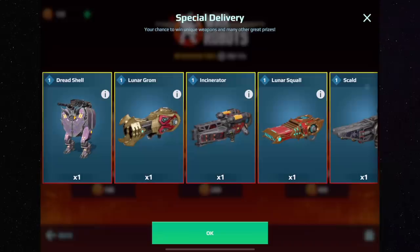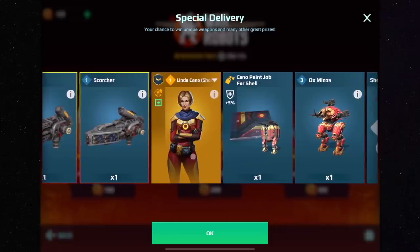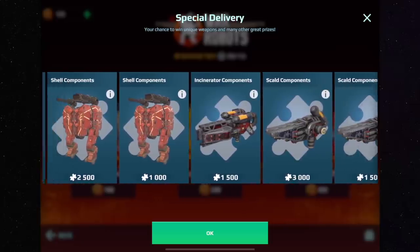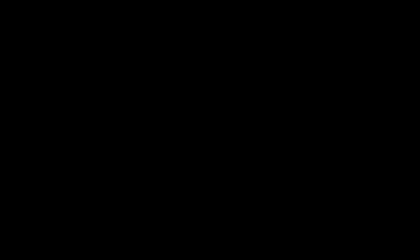Looking at the third crate with the same mindset: Dread Shell has the best durability, it's a meta bot. Lunar Grom is awesome. The Incinerator and Luna Squall have really nice designs as collector items. You may have Linda Cano or Oxminos already, but overall this seems like a good crate with newer items. Plan ahead to give yourself the best chances of getting items that provide competitive advantage on the battlefield.